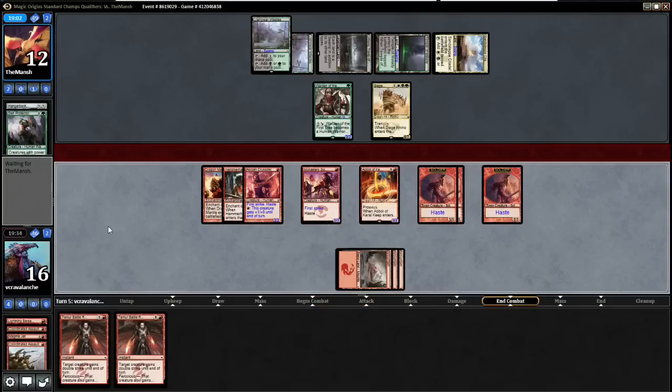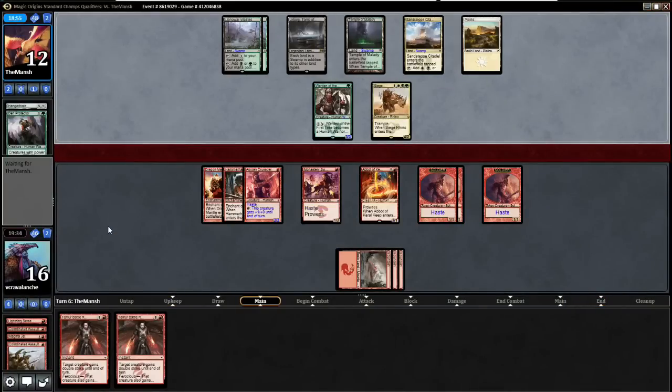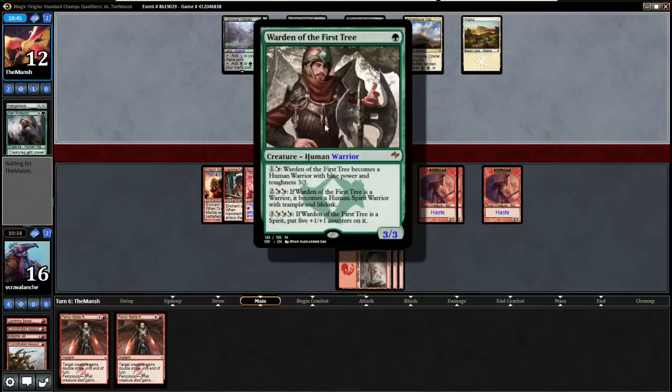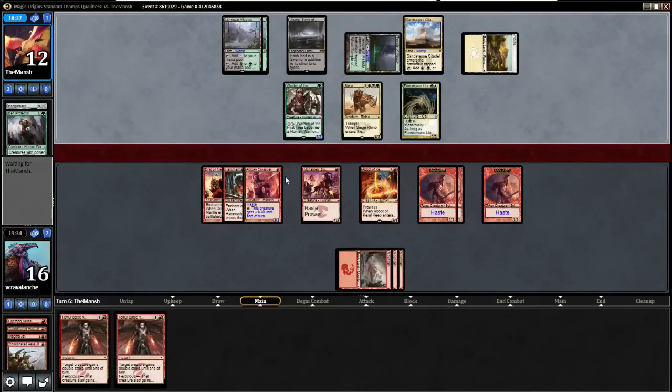We might actually lose this one. The double Temur Battle Rage ended up being pretty bad. I've also cut Infectious Bloodlust to the sideboard — and I know that was kind of the whole point of the deck. Need to avoid this Warden getting five or more +1/+1 counters — one, two, three, four, five, six — he's there. It's going to be a Fleecemane Lion; he only has one more card in hand though.